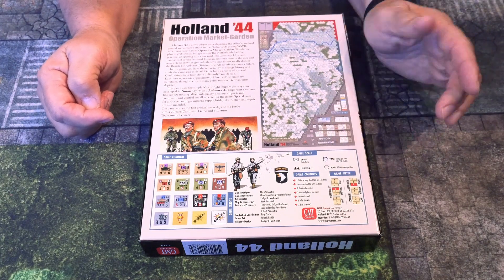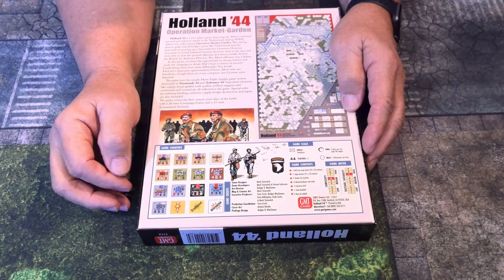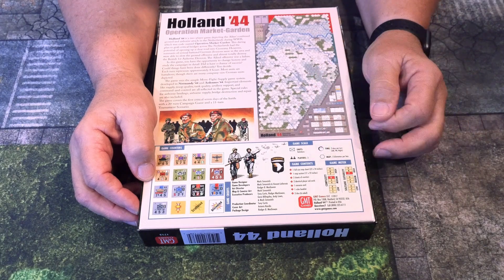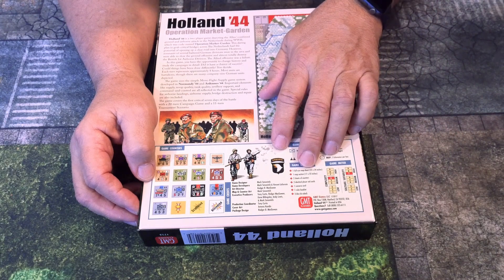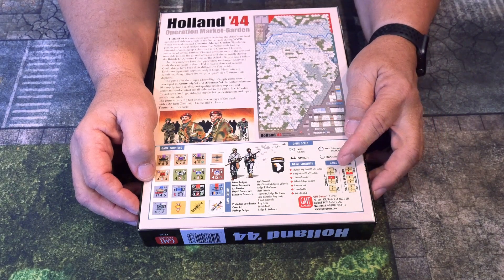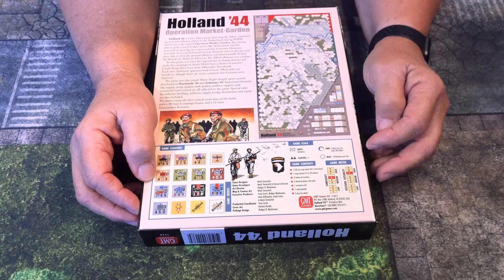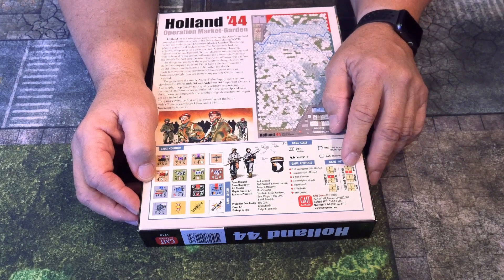I believe it comes with a couple of maps, but we'll find out. Down here we have some of the counter units — the counters are always nice in these games. The unit size is battalions. It's a two-player game with one full-size map sheet (22 by 34) and one map section (17 by 22), two sheets of counters, two identical player aid cards, one scenario card, one rule booklet, and two six-sided dice. Time scale is three days per turn — AM, PM, and night. Map scale is two kilometers per hex. Complexity is a six and solitaire suitability is a seven.